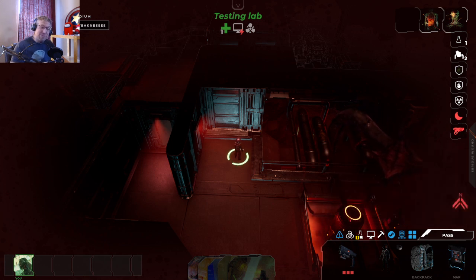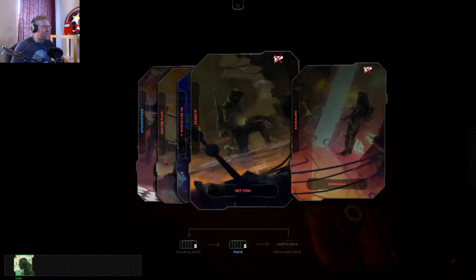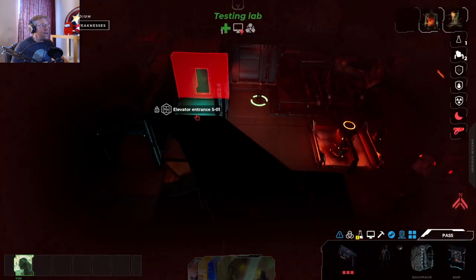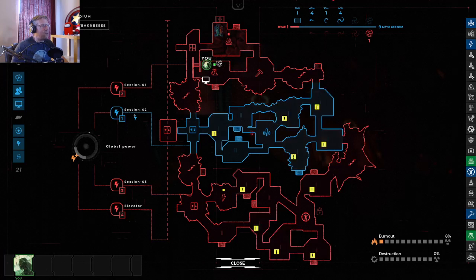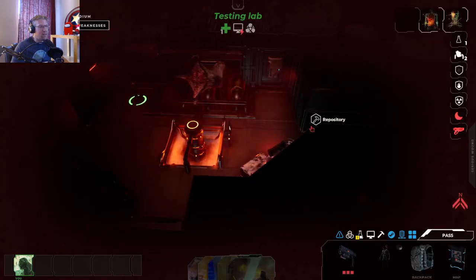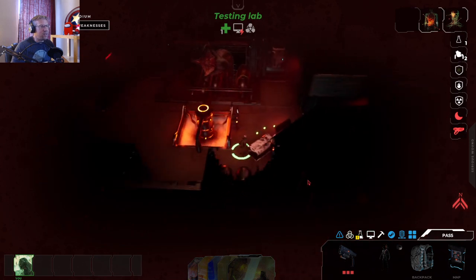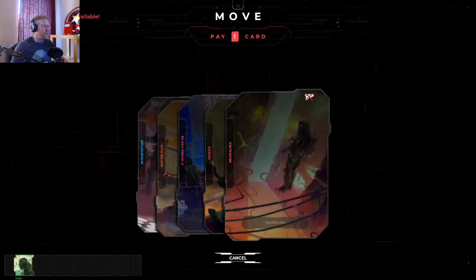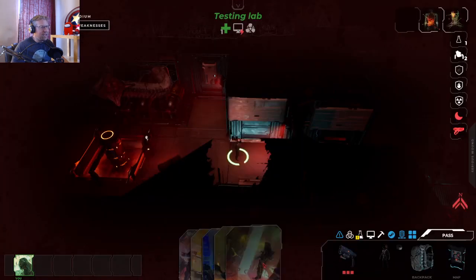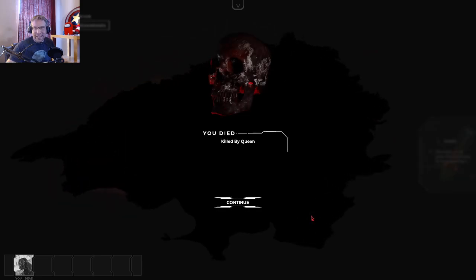There's really nothing I can do. There's no other players in here with me. The Queen is in the testing lab. I'm going to bolt for the repository. Hopefully she doesn't do anything because it is dark. And she killed me. So there you go — that is how that works.